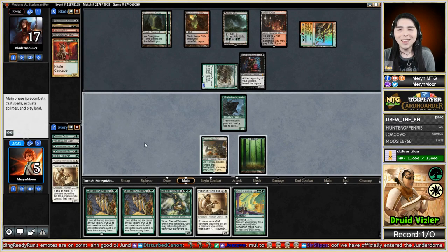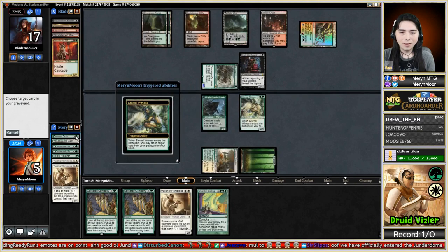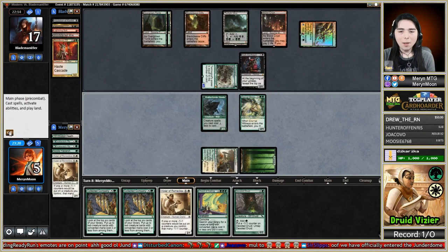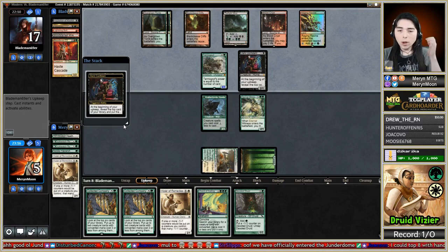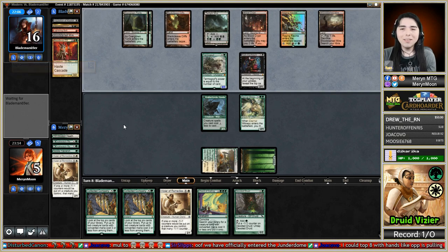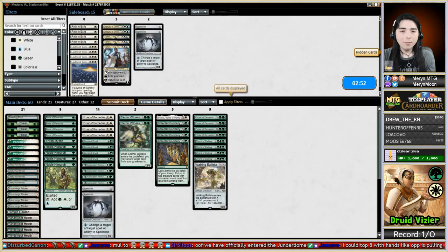Thank goodness it flipped. So now I can E-Wit and get back the Druid. I probably should have got back a land - with the land I could have gotten one closer to casting Coco. Opponent topped the Bolt and can activate Ravine! Yeah, it's over. What a nut from Jund there.